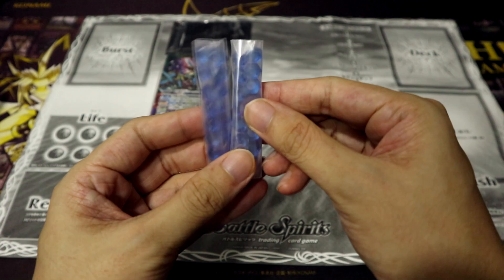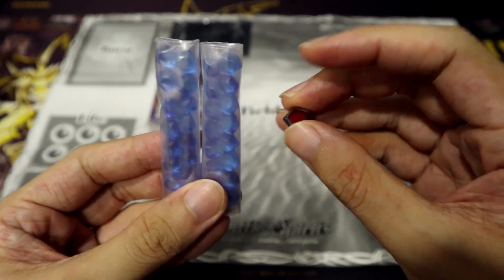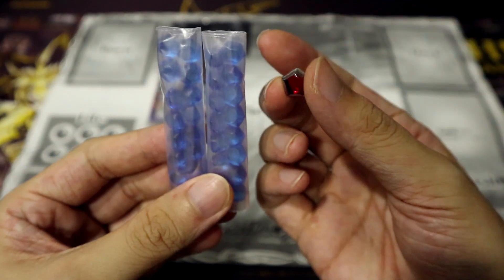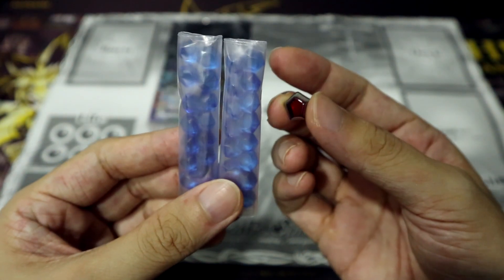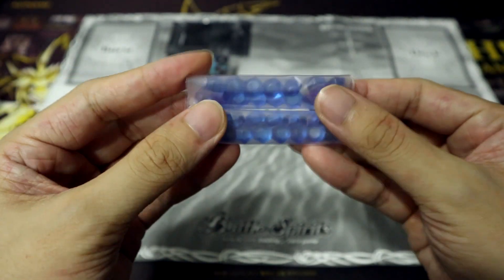Starting off, in order to play Battle Spirits, you'll need more than just cards. You'll also need these little blue icons known as cores, as well as this special one known as the Soul Core. Of course, you'll only need to use the official ones for official tournaments, but if you're playing with friends, you can basically just use any kinds of counters or objects as substitutes. But if you buy a starter deck, it essentially comes with a good amount for you to use.